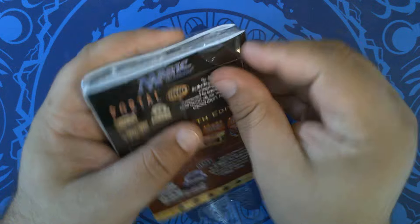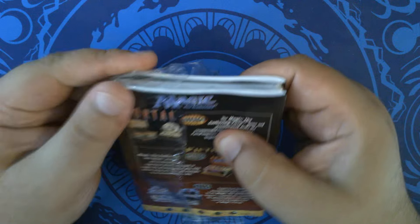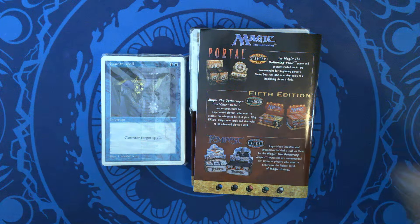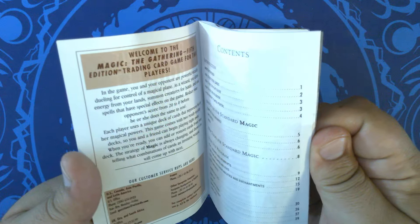This is also where some of the most iconic art through the mid-90s came from, and this is where we got the 97 frame, which was the modern frame used up until 8th edition. We have a play guide booklet which should also be full color — oh, no, this one's not full color. Maybe it's the 6th edition one that's full color.